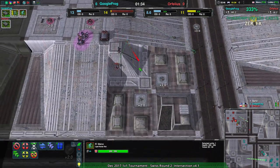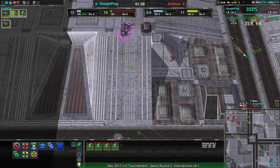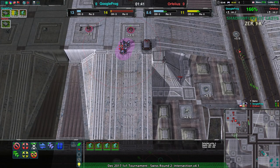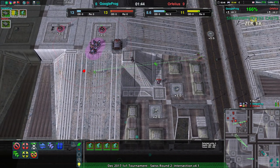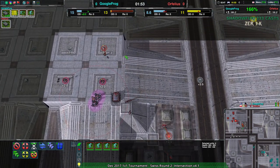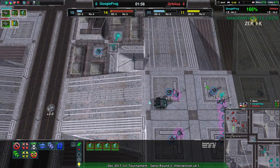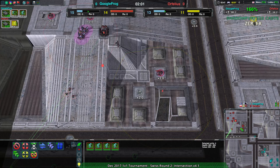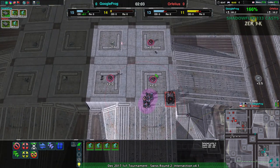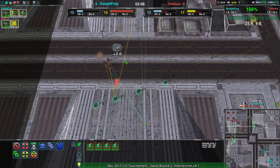A second little harasser coming in the back, but really the story is the front Glaive coming here. These four Glaives could deal significant amounts of damage — if they manage to get through the Lotus, there's nothing else stopping them. Google Frog got their advantage: they killed the Worker, they slowed down Orphelius' expansion. Google Frog able to expand far more efficiently as a result of that, and getting a slight economic advantage to boot, on top of the fact that they've managed to deal more damage metal-wise.